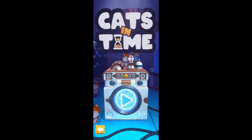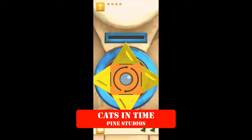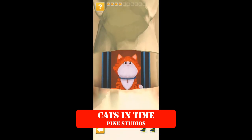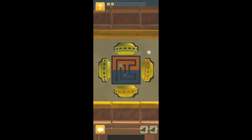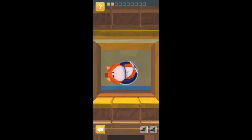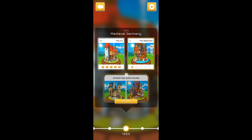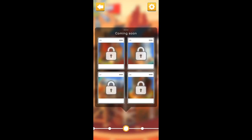At number 5 we have Cats in Time by Pine Studios. It is a free-to-play relaxing puzzle game available on both Android and iOS devices. You play to help Professor Tim Edgar, an inventor and a cat lover. While experimenting in his lab, the cats accidentally switched on the time machine and are now lost in space and time. You travel in time saving the cats from ancient Egypt to medieval Germany to the streets of 21st century New York and the future beyond.